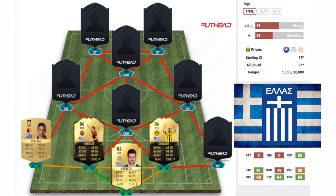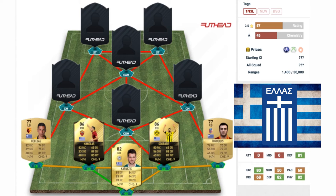In at the right back position is Torosidis — sorry if I'm slaughtering that name. As you can see, the right back is a 77 rated non-rare gold card playing for Palermo in Serie A. He's got 76 pace, 70 dribbling, 77 defending, and 77 physical — a pretty decent right back to have in the team.